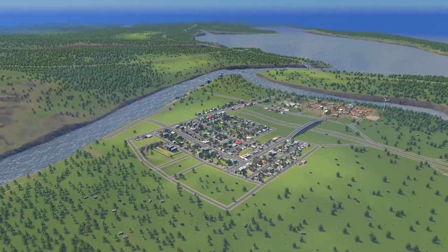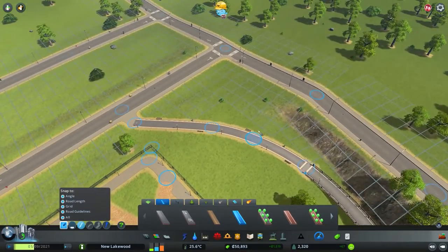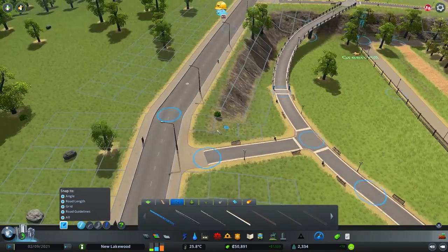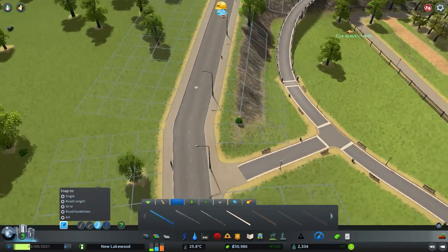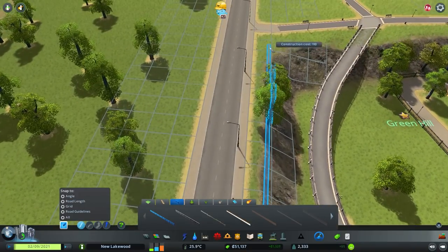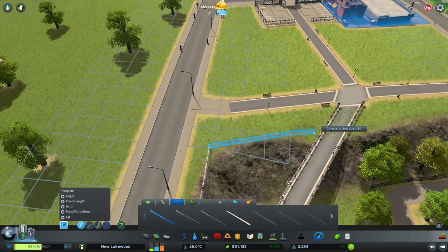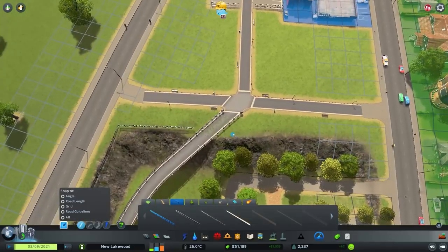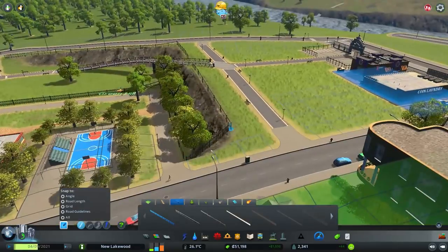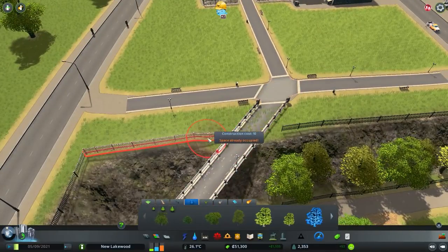Once we do all the milestones and unlock all nine tiles, maybe we even do the 81 tiles just to show what you can really build with vanilla. But that's way ahead of ourselves — let's worry about now. What's cool about the Park Life DLC is you get a lot of props you can fit in here. For safety's sake, leave enough room to maybe have some trees in between the fencing and the road, and replace the ones we just lost. Snap those guys together — wherever there's a hole in the fence, just hide it with some trees.